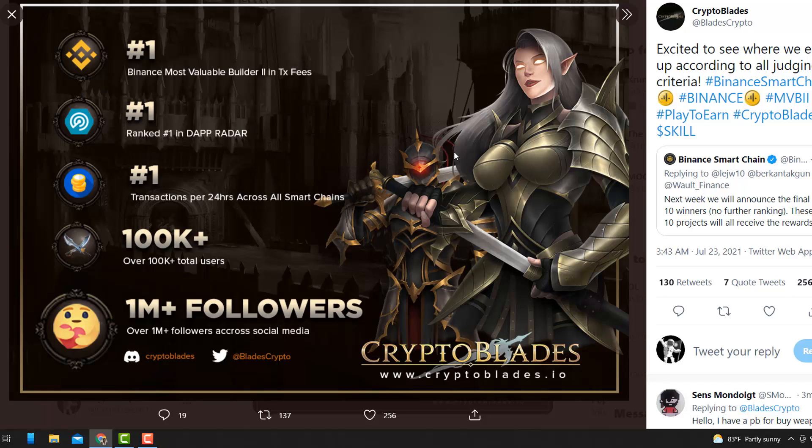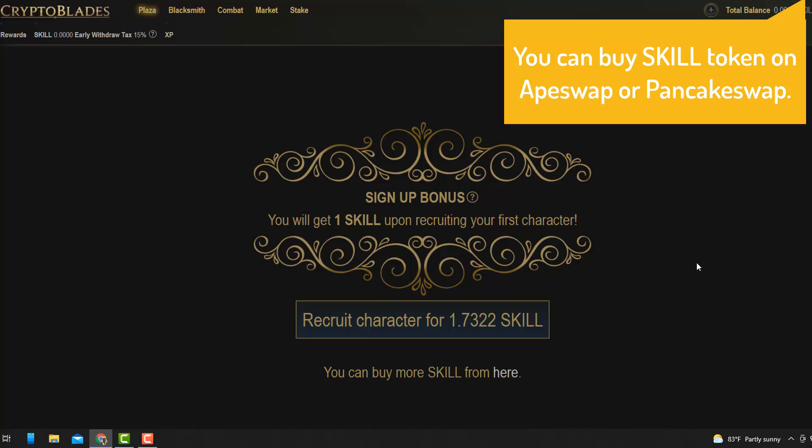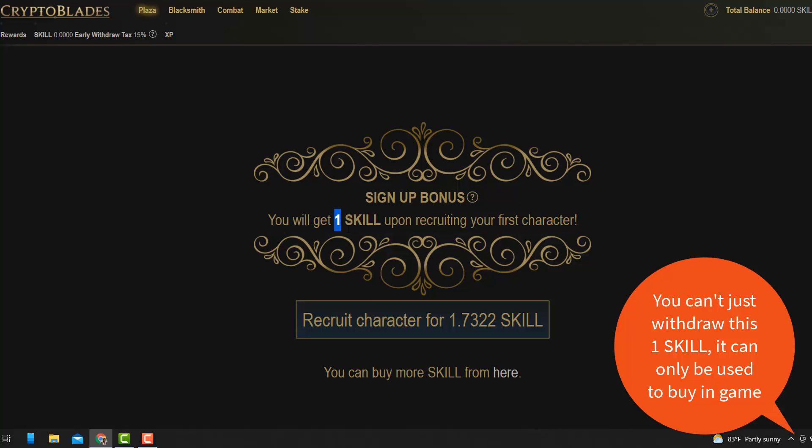When I first took a look at this I thought the game was pretty boring — I didn't quite understand what was so special about it until I started playing it. When you first start, you can recruit a character for 1.7322 SKILL. I initially thought I'd receive that amount of SKILL for recruiting, but no — you actually get one SKILL upon recruiting your first character. It used to be five, but they changed that less than 48 hours ago.